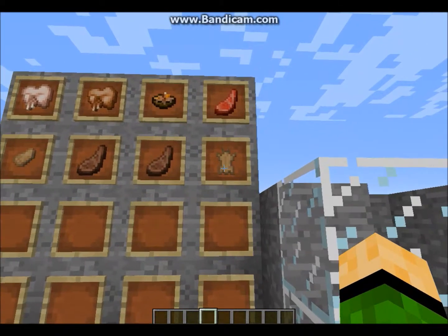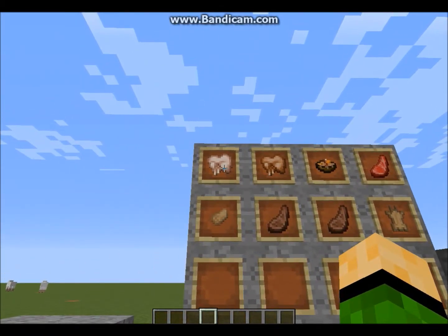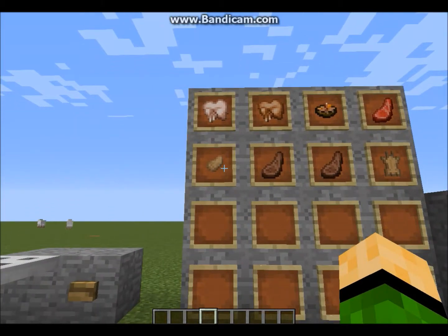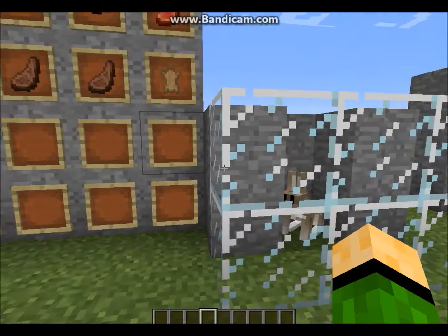There are new kinds of meat and food in the game, and also a new kind of leather. There's rabbit, cooked rabbit, rabbit stew, raw rabbit, rabbit's foot, cooked rabbit, and rabbit leather.